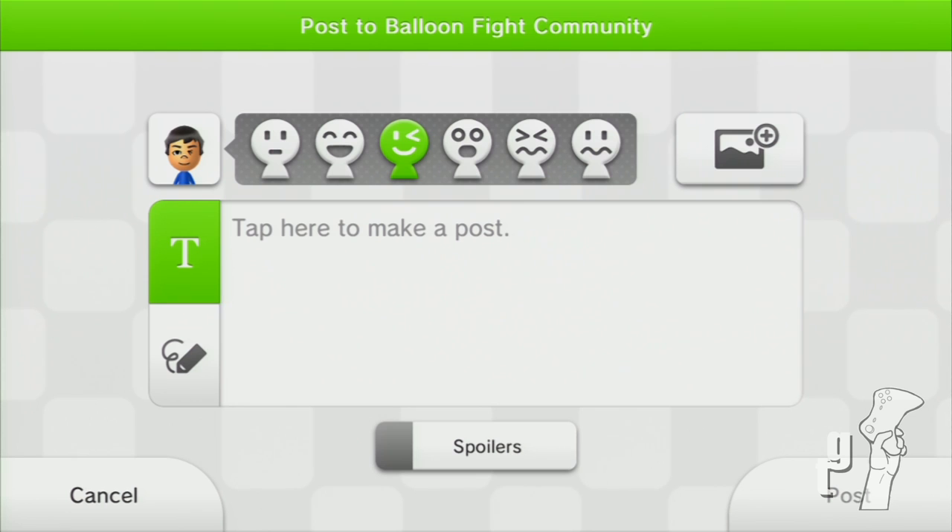Balloon Fight on the virtual console eShop on the Wii U is awesome. I'm looking forward to next month's virtual console title. Nintendo is doing this 30-day trial campaign where they put one game up per month for the virtual console in celebration of the Famicom — 30 cents each for 30 days. Afterwards the price changes. I think it's awesome. 30 cents is definitely a done deal — pick this up before the price goes up.